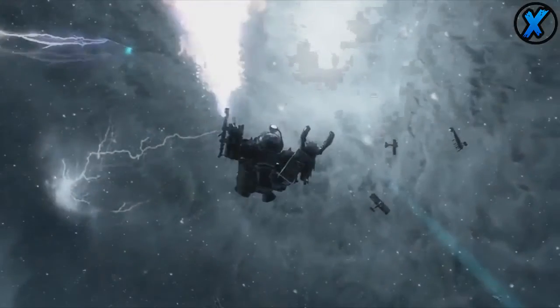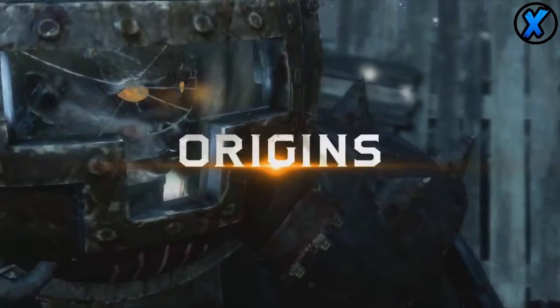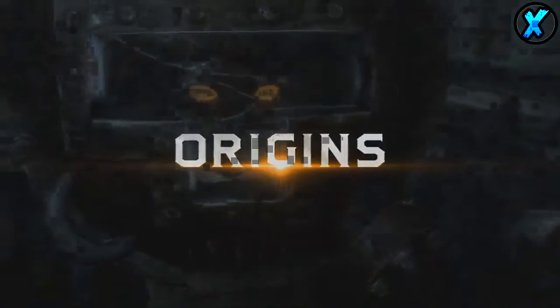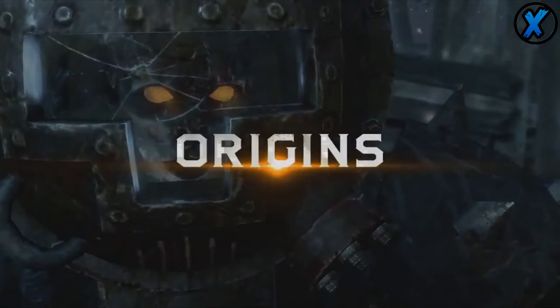They just got some images showing off the map, and then we see this new zombie boss. One quick thing I want to mention here is if you notice his eyes are actually orange, which is a trait you notice when Maxis is in control. I don't know what this means - maybe he accidentally tapped into this kind of energy or something. But as you can see, orange eyes, and it looks like it's going to be the theme.